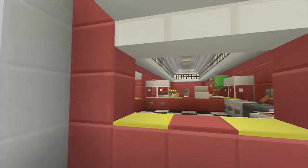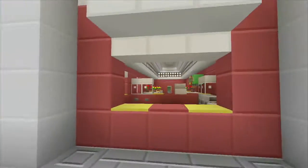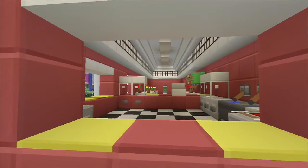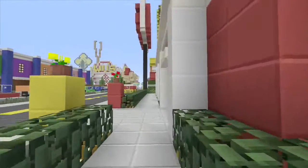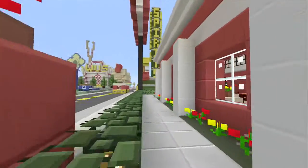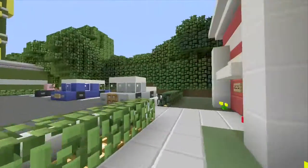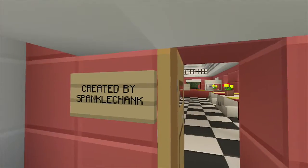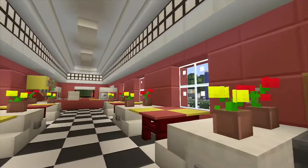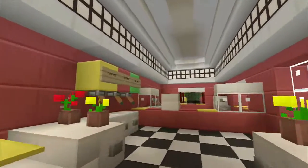This is an outdoor-indoor hot dog establishment, so you could come up here and if it was nice out you could just order your dogs or whatever you want from the little side windows here. Or if it was raining, it doesn't have to be summer to get a hot dog — you could just come inside and dine in here. We wanted to keep the same color theme and it just turned out to be another nice simple build.